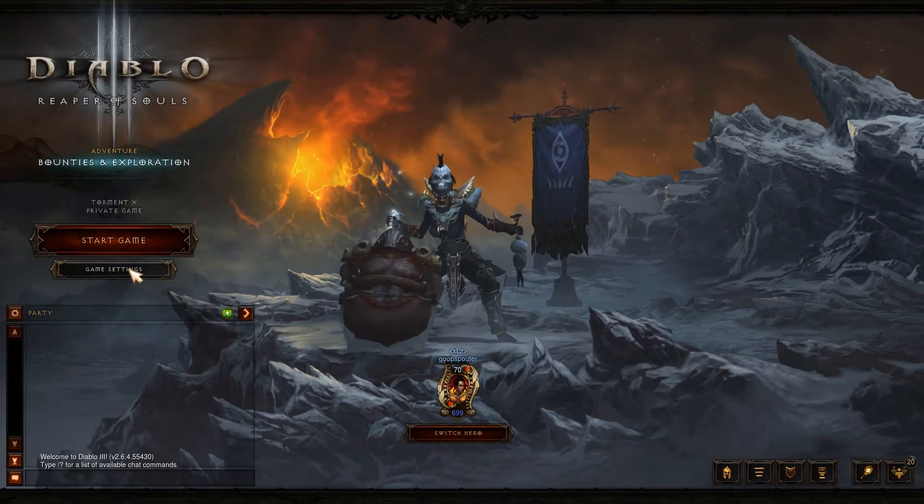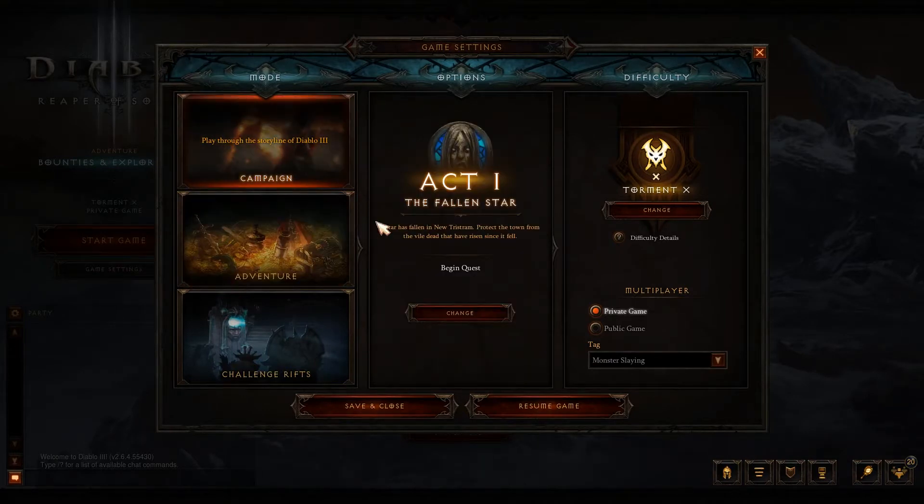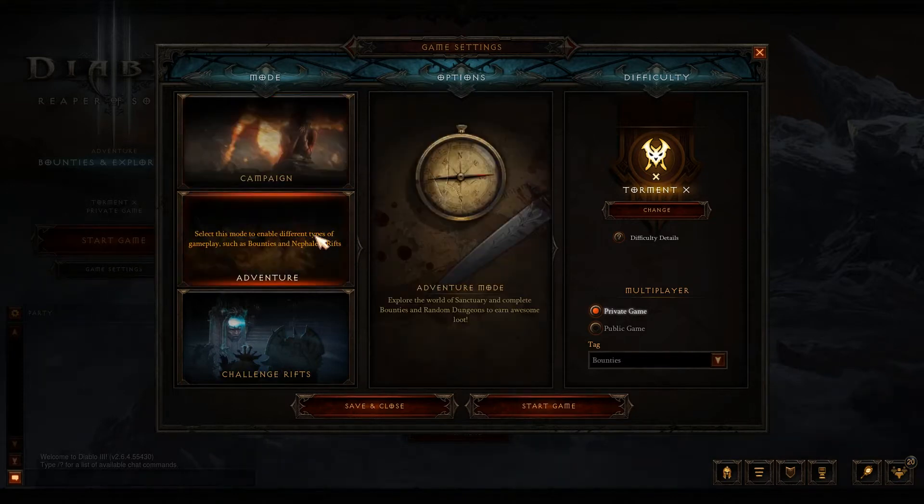Now for the game mode itself. You can click on game settings to see. Campaign is the story mode — what you'd expect from a single-player game. Adventure mode is where I'll show you the playthrough. It has bounties available, which are specific objectives and areas that give you a reward, as well as Nephilim Rifts, which are basically an endless mode that lets you scale up the difficulty higher and higher on a time trial basis.